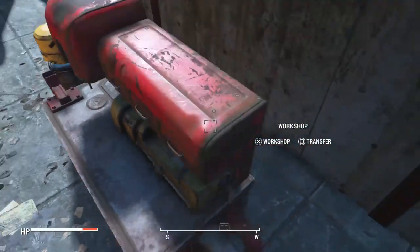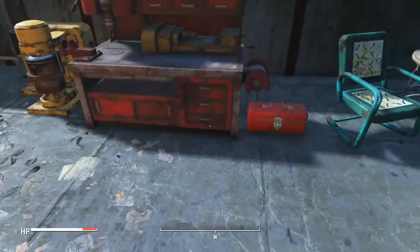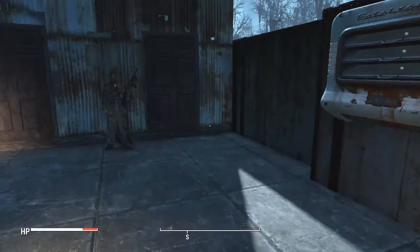Here's the workshop. There is kind of a gap in the space but there wasn't much I could do about it. Just a regular Nuka-Cola machine and cigarette machine.